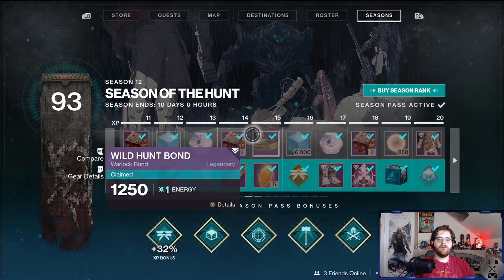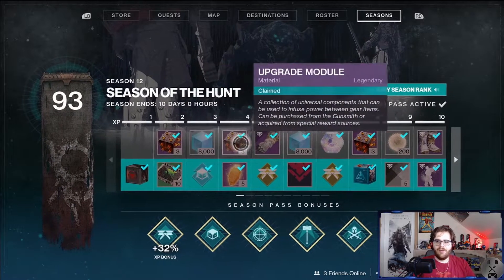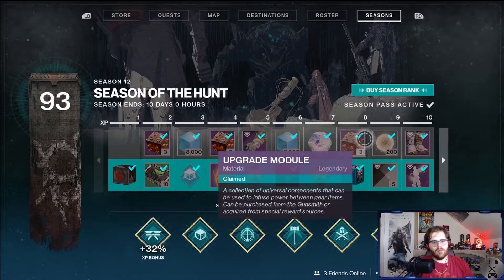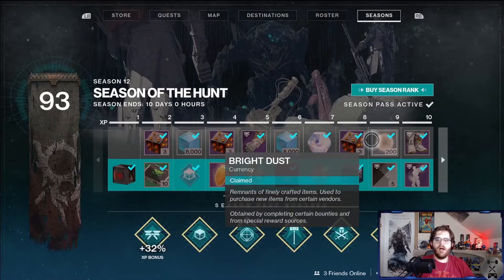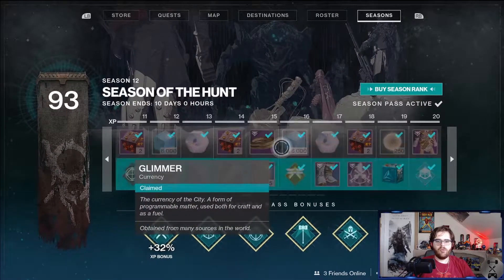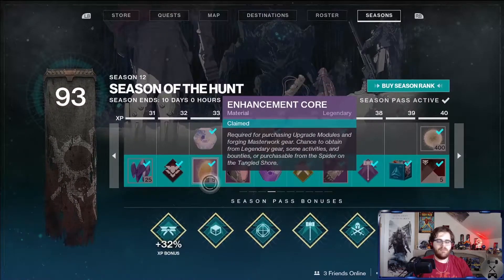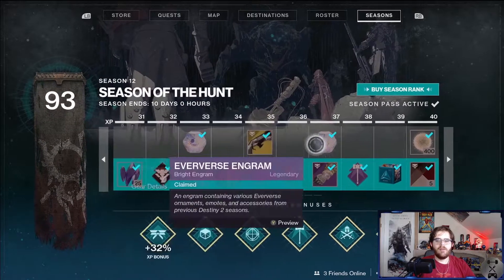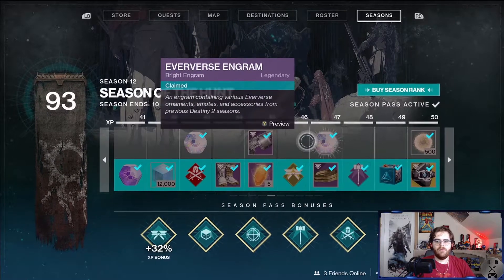I forgot that the Season Pass has a free track for all new players. So going forward, even if I'm not participating in the seasonal content for these videos, you may see some of the seasonal armor. I'll be picking up bright engrams and upgrade modules. And even though I have the Season Pass because of my other characters, I won't use the seasonal exotic until I get to track 35, so you probably won't see next season's exotic until a couple episodes from now after it comes out.